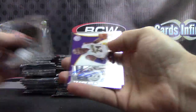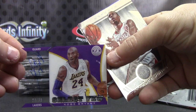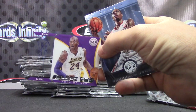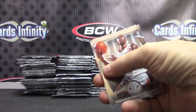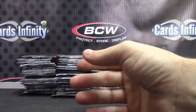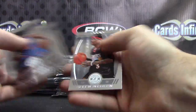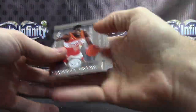Oh, a Kobe autograph acetate for the Lakers! Select few, numbered to 99. Nice hit — acetate for the Lakers. Kevin and Keegan had the Lakers. On-card acetate. There's a rookie card in here too — Dwight Busek. I'm going to pull these out, make sure I don't miss any rookies. Kevin and Keegan, I'm pretty sure that's Kevin and Keegan with the Lakers.